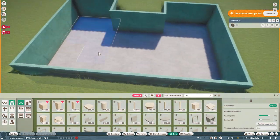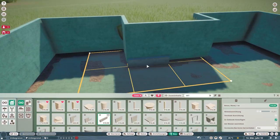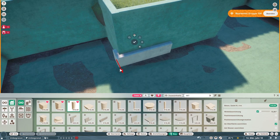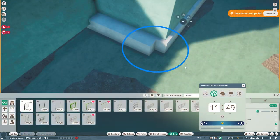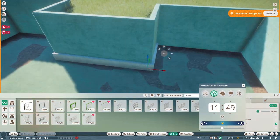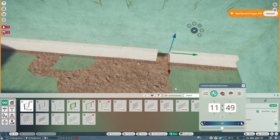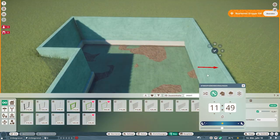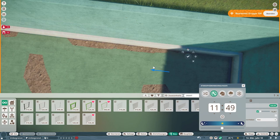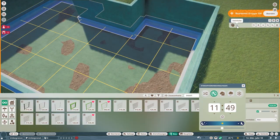If you look at pictures of old pools that are empty and not filled with water, it's so weird — you're not really aware how deep a pool is and how weird it is. I personally have a weird fear of falling into pools. I'm suspicious of pools; it's not like I'm scared, but I'd rather not be there. Maybe I'm the only person who finds them creepy when they're empty.